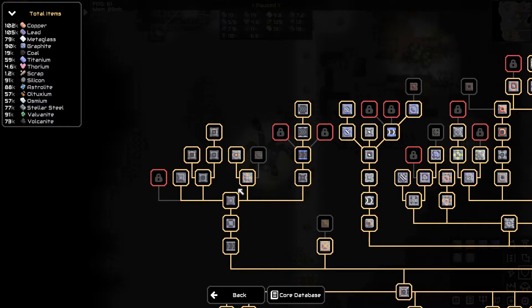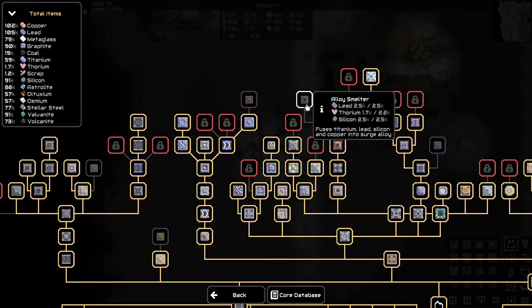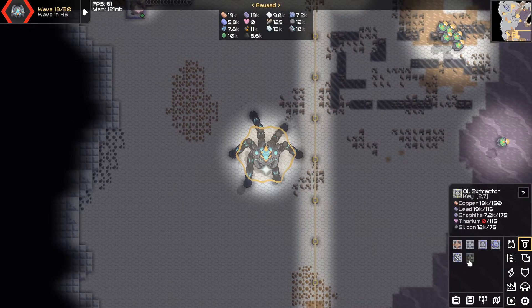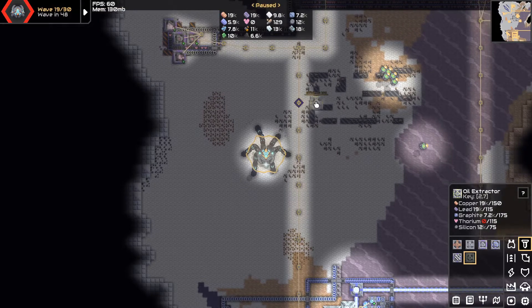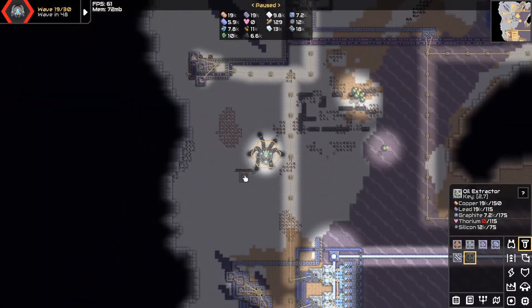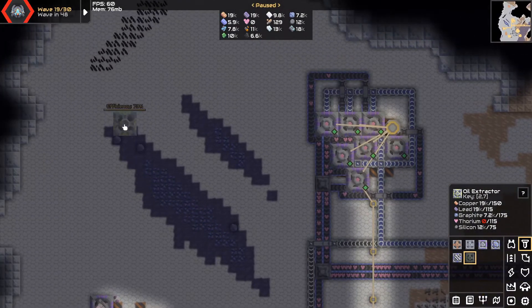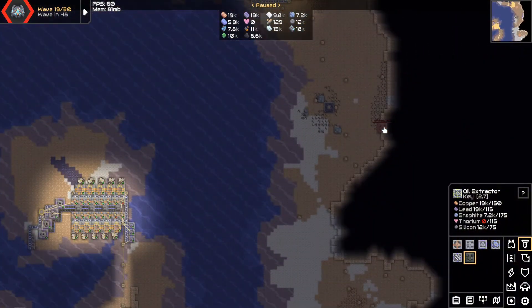Back to waiting for thorium. We have enough thorium — we can at least get the oil extractor now. We could probably almost get the alloy smelter as well, which is good. But now I want to blueprint a plastanium design. One oil extractor — wow, efficiency 30%? It requires specific tiles now? That's stupid. 70% here, and then this will make it 160%. I didn't know that. I don't like that.